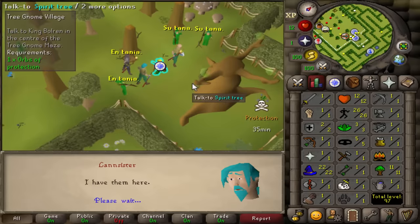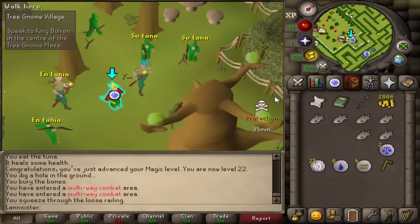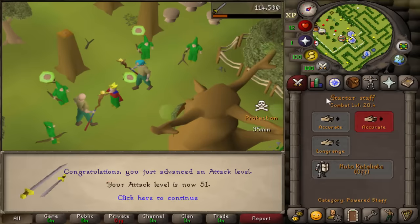Unlimited run energy for Deadman Mode is just amazing — you can speed through all the quests, no worries at all. Talk to King Bolren and we should complete our first quest here. Let's see what levels we get: 51 attack, 20 combat.